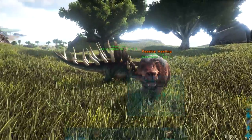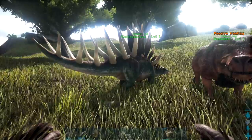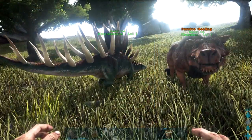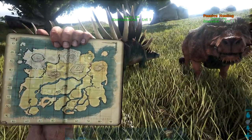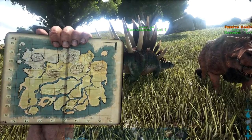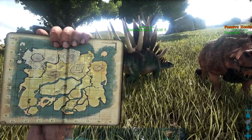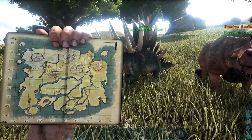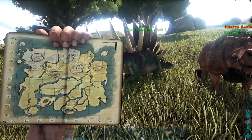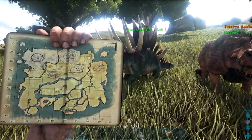I'm going to talk about the Kentrosaurus first. The Kentrosaurus is going to be found right around the Redwood Mountain — around 50 longitude, 60 latitude. You can find it all around the west coast, on the northeast shores near Carnivore Island, and south and west of the mountain at around 60 longitude, 30 to 40 latitude. That's going to be where you'll find it.